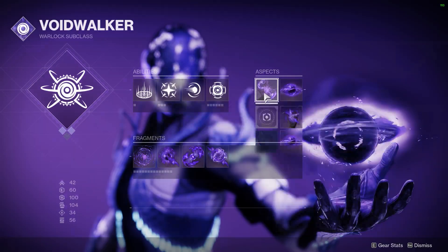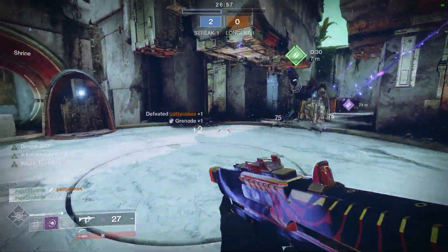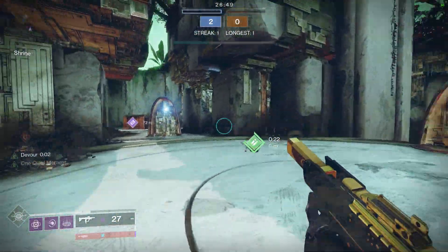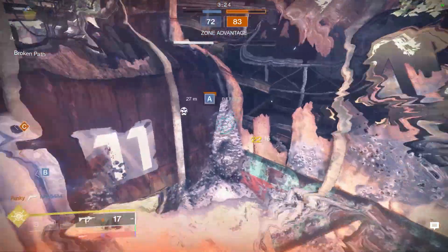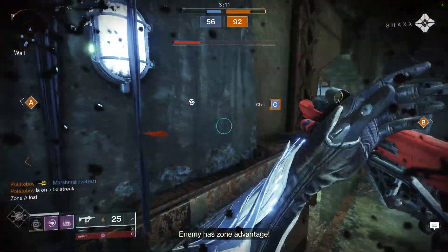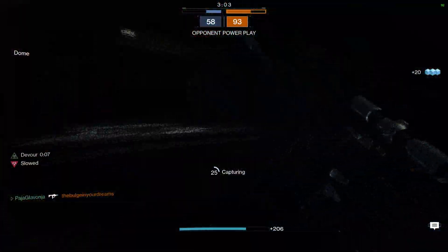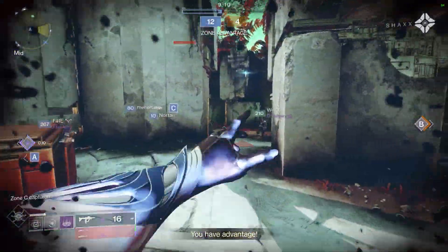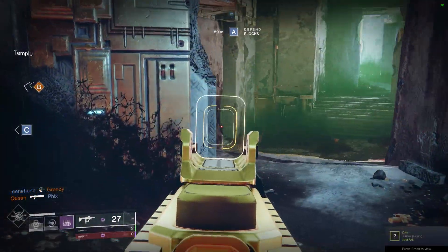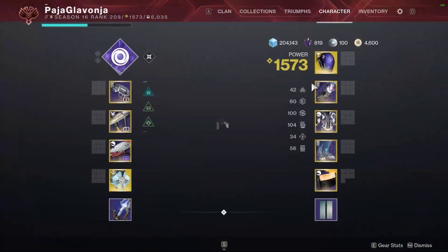That leaves us with Devour, which is simple: killing anyone with a void ability will give you Devour — a status effect. It lasts for 10 seconds off a grenade kill, with different durations based on the source. Activating Devour gives you full health back. While Devour is active, every kill gives you health back and grenade energy back — that's not stated in the description. Every kill also extends Devour. Formerly Warlocks were able to eat their grenades for Devour, but this has been removed, which is a big pain point. Now you need a kill or Secant Filaments to get Devour.